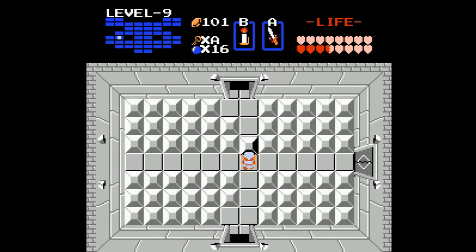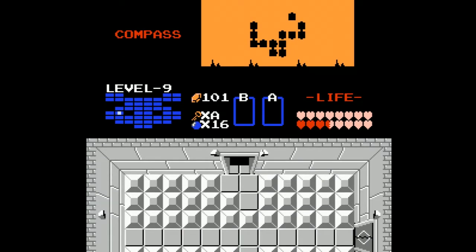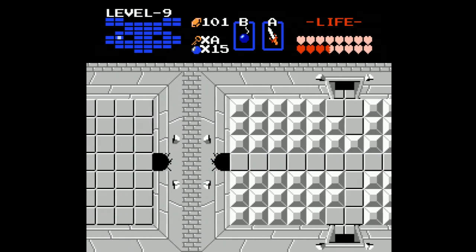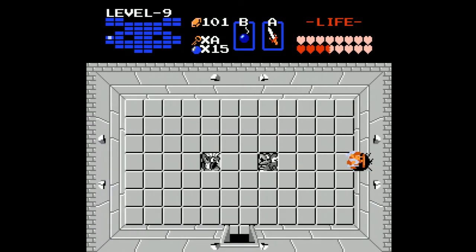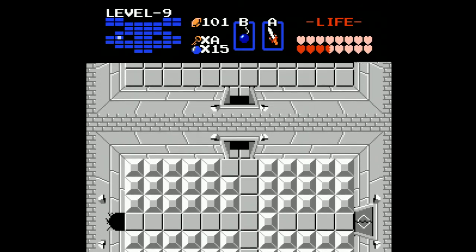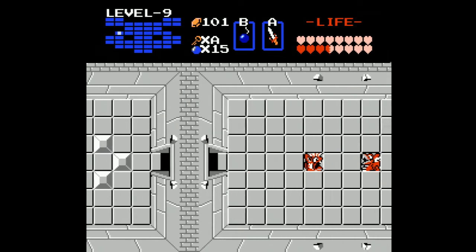I want to push that forward and head to the left. I don't have to bomb it - that was an illusion wall - but no, this time it is a bomb wall. We head west and then immediately east; there are red bubbles in there and I don't want to deal with them. I just want to push that and head north, where we bait those enemies and somehow make it through without taking any damage.